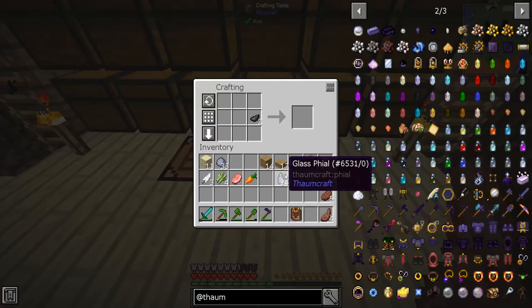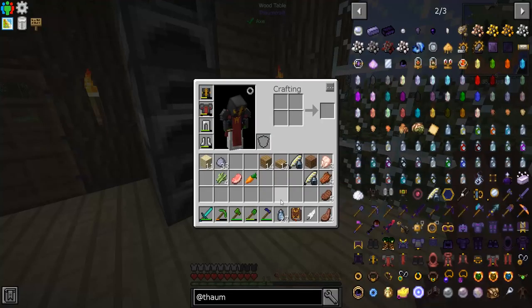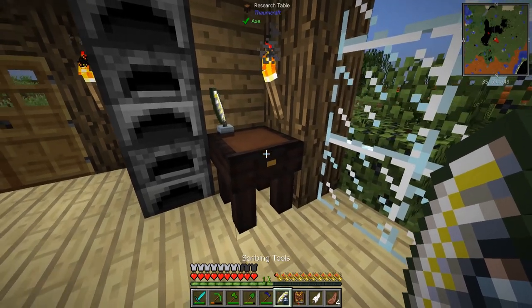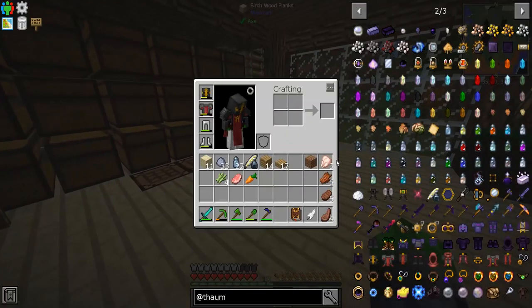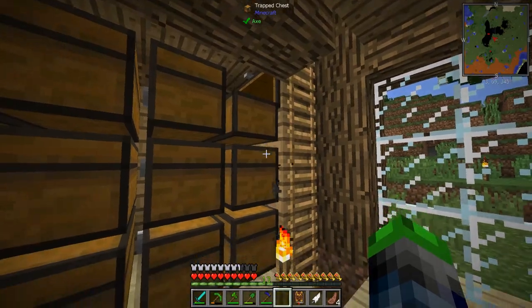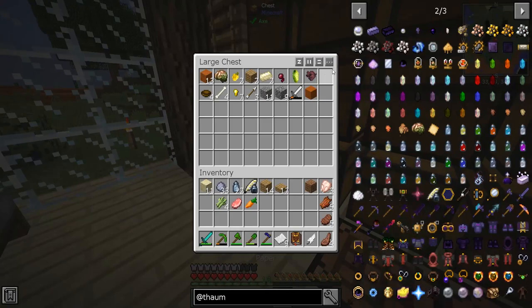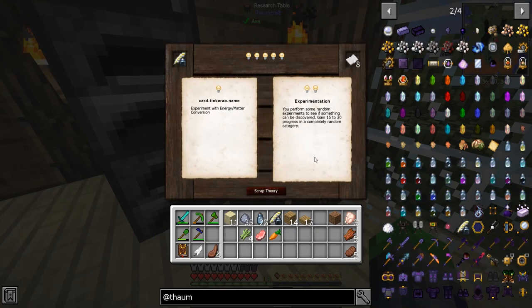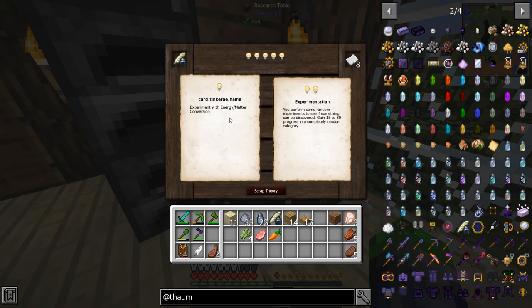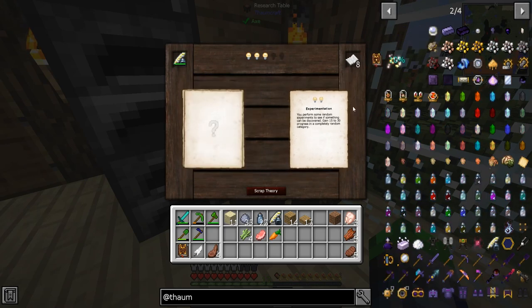All right, now we got everything we require. Let's go ahead and make these bad boys — we can make two, perfect. You just click it — yep, you sure do. Cool beans. So we can create theories — we have these inspiration bulbs. We've run out of paper — where did all my paper go? I emptied my inventory. Okay, let's do this — experiment with energy matter conversion: perform some random experiments to see if something can be discovered, gain 15 to 30 progress in a completely random category. Yeah, we'll do that — fundamentals.